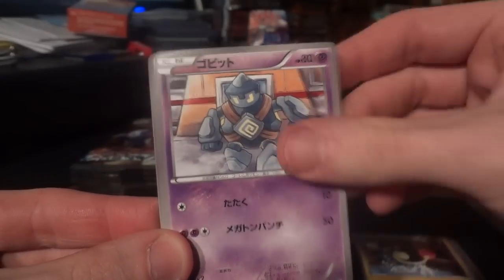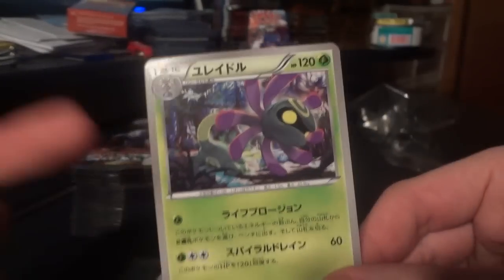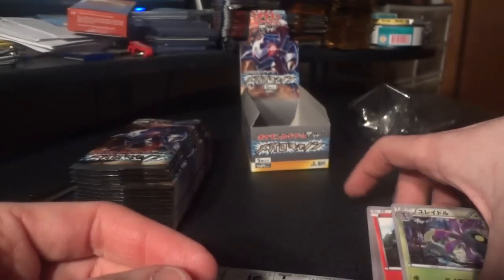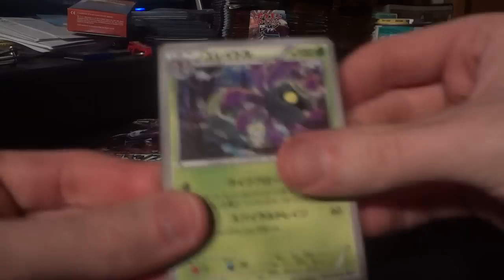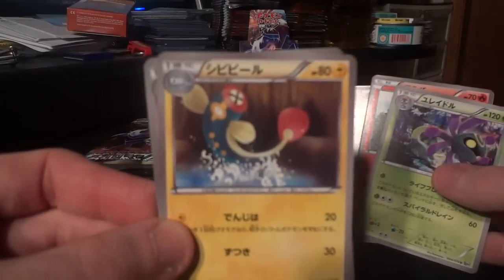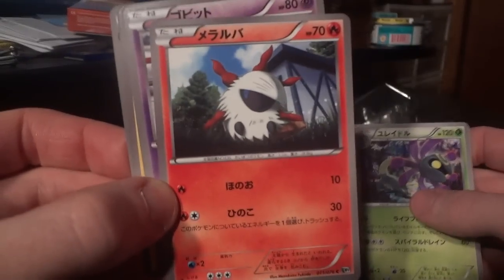Drifblim, Electric, Golett, Larvesta, and Cradily. Hey, what do you know, Cradily finishing off the first pack of all three boxes. Like I said, it's Beartic all over again. This is actually kind of funny — the three holos I'm missing are Electros, Golurk, and Volcarona.